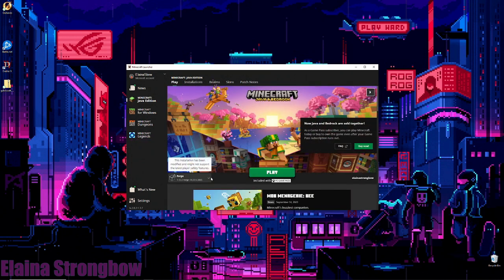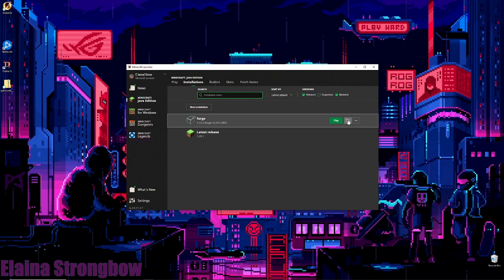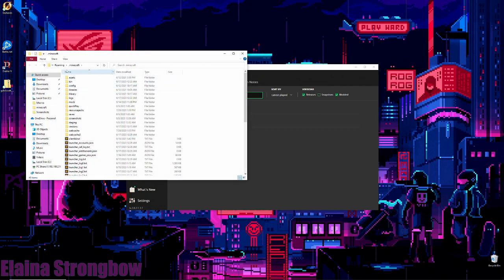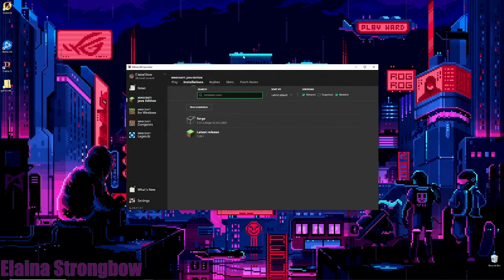When you go to play you can choose which version to start and it'll remember — latest release or Forge. I've got it set to Forge. The Minecraft folder on Windows is at Users > your username > AppData > Roaming > .minecraft. That's where all the files are installed — specifically the mods folder. If you go in there you can see I've put the Galacticraft jar files in here. They're just dropped in there, and once you start the game with Forge it'll read those in.